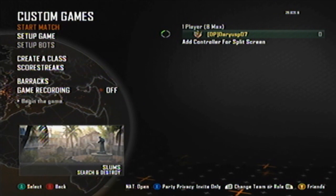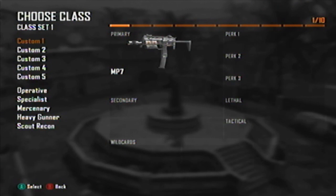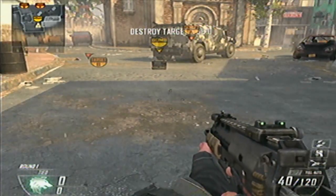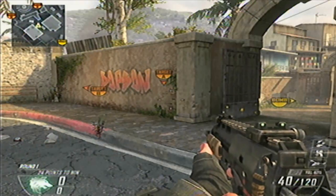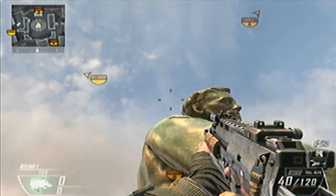Now you start the match. This is really, really easy — anybody can do it. Make sure it's Slums, Search and Destroy. This is the only map and game mode that this works in; I've tried other maps and modes. Do not pick up the bomb — make sure you go around the bomb. You have to take this as Zack Rout or it will not work. Go through there, then go through the middle, and go up on this top statue. Look up right at this ear.